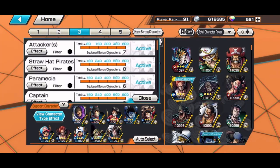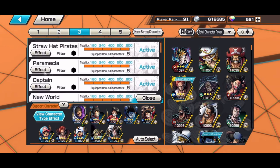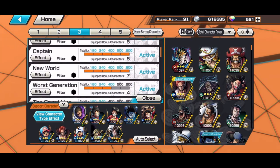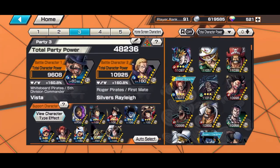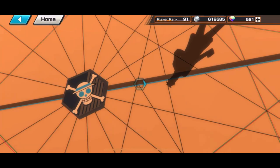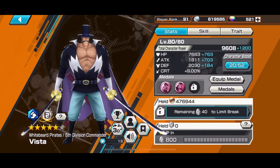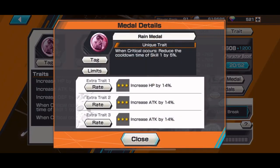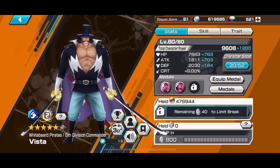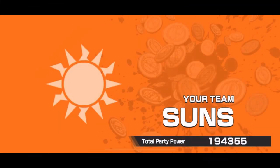So for this character, he has 160% support with Attackers, Straw Hats, Paramecia, Captain, and New World. Pretty good — you definitely need all of that. For medal sets, he has Rain and Wolf with 14% HP, 54% Attack, and 12% Defense. He's using Rain to reduce the cooldown on Skill 1 every time he crits, and Wolf to recover HP by 3% every time he crits.